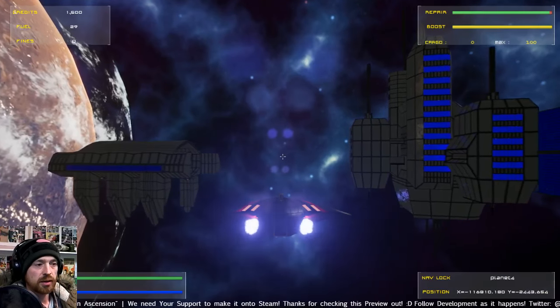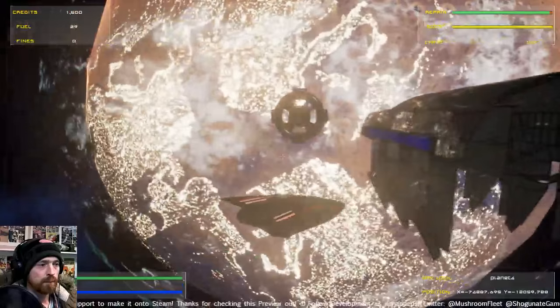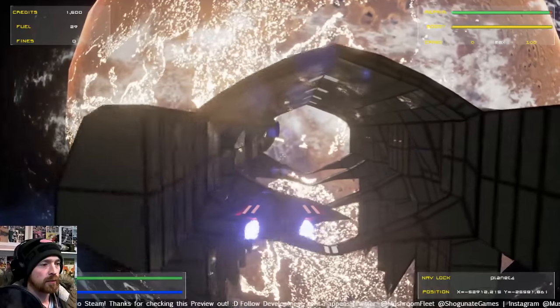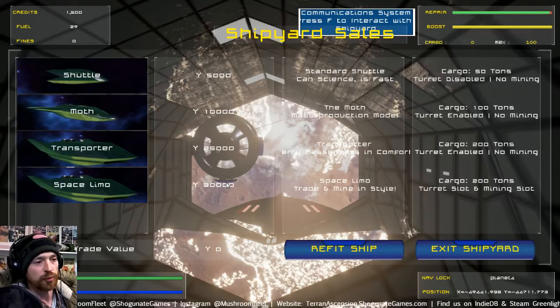I can show you the shipyard menu. Mars is overpopulated in this timeline; we've got a high-res light field coming for it. Here you can buy the shuttle, the moth — which is the ship I'm in now — the transporter, and the space limo. Certain ships will have abilities to upgrade whereas others don't, and the speeds also differ. We've still got a couple of weeks more of putting this sort of stuff in, but everything's been going well so far.